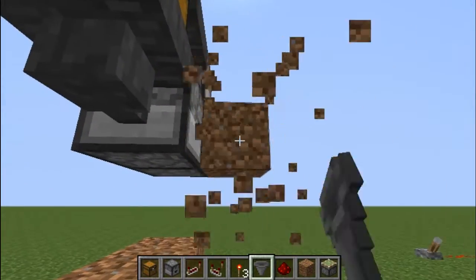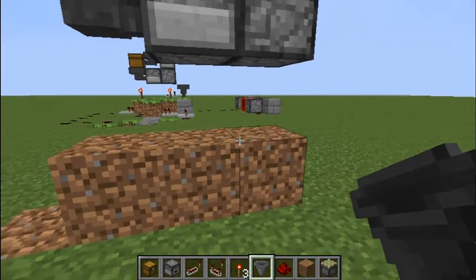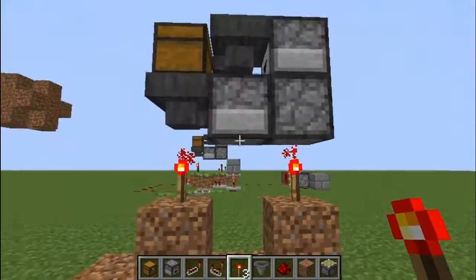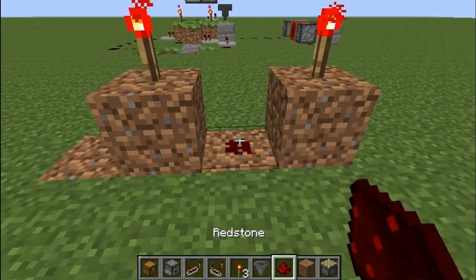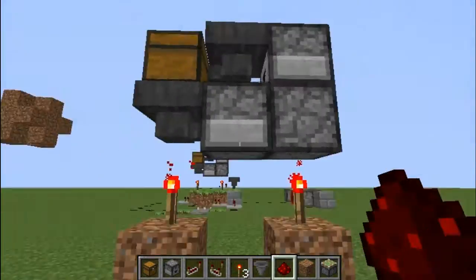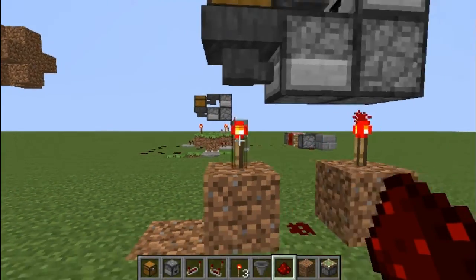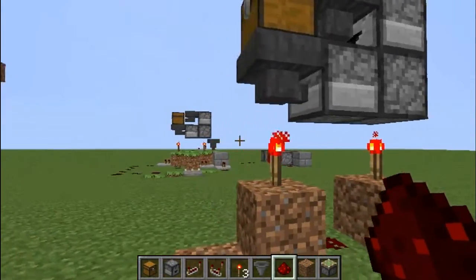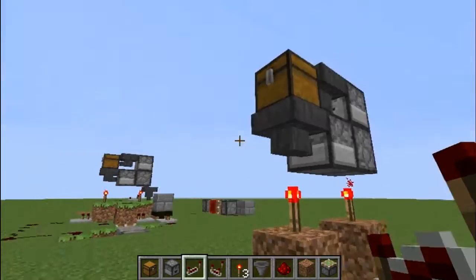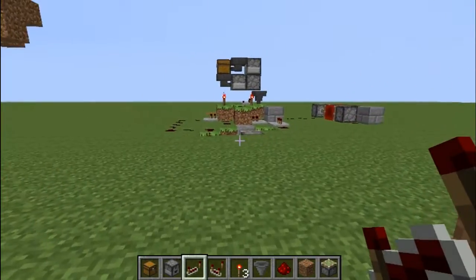Now you're going to dig yourself out a little area, and right underneath, you're going to leave these two and break out the one in the middle there. So you're going to have a torch and a torch, and then you're going to have yourself a redstone right there. What this is going to do is power all of these blocks, making it so that they work. As you can tell, it keeps turning on and off at random points. That means it's actually cycling through the items. Next step: we're going to set up this little part right here, which is actually the meat and bones of it — this is what makes it work.